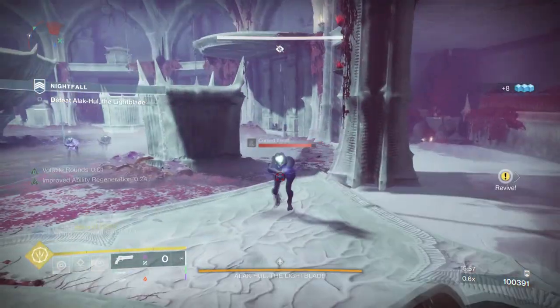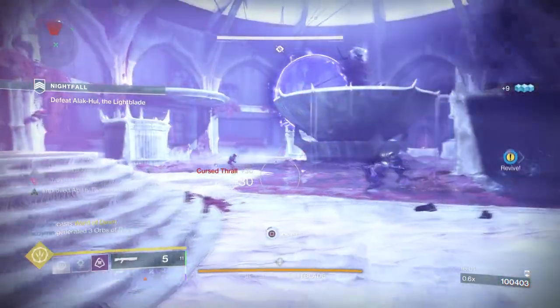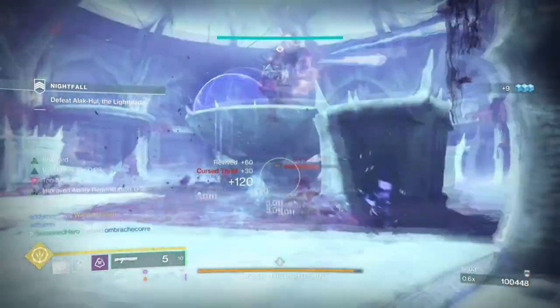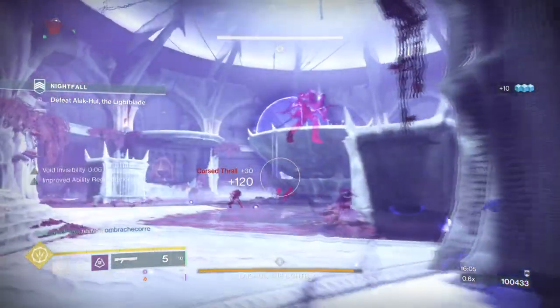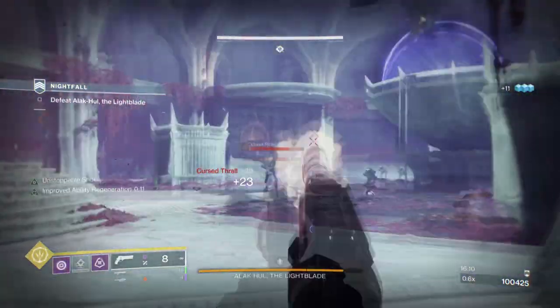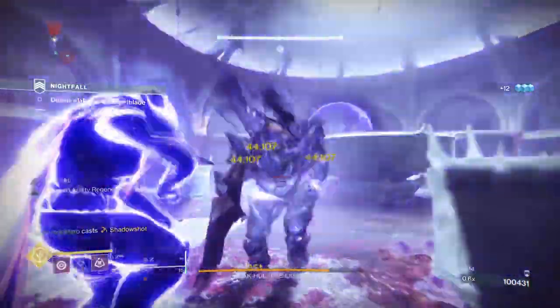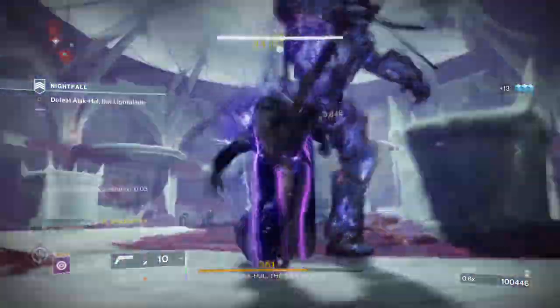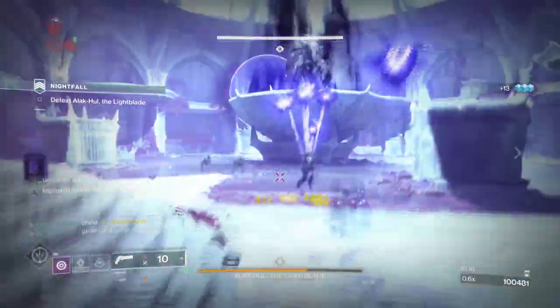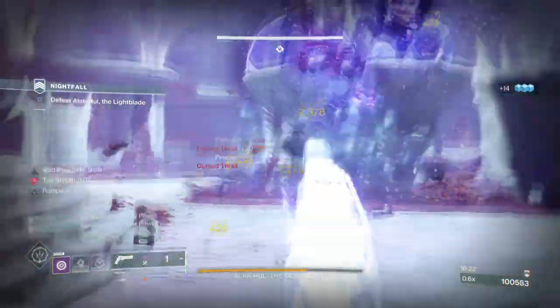Starting with the subclass, we'll be using the newly updated Mobius Quiver for its quick burst damage and effectiveness against bosses. It is very important that you keep just this subclass as the super has now been updated to shoot two volleys instead of one single one. Compared to before, it's now been condensed so that they can track better and do more effective damage over time. And this is where Orpheus Rig will come into play, with its first shot allowing you to stack damage already there.